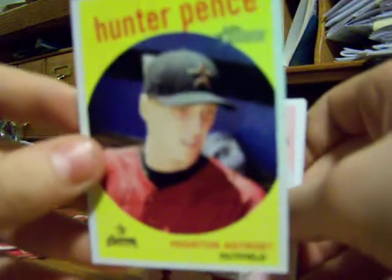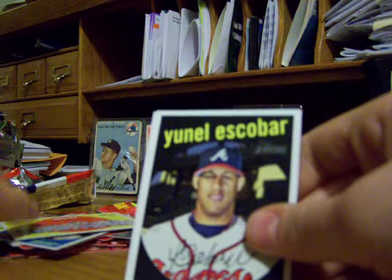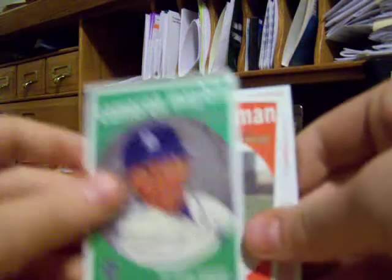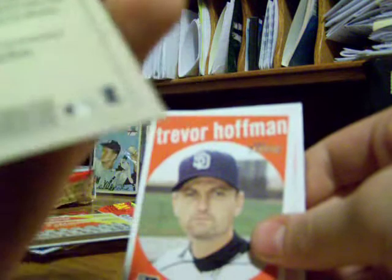Hunter Pence — that's a nice card. Jose Reyes. That bubble gum actually looks real. Boston Red Sox — that's a nice card. San Francisco Giants. Cameron Maybin — that's like the insert card. That isn't even a real picture right there — it is a Dick Perez painting, that's why.